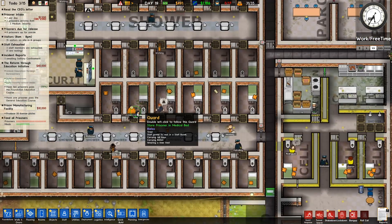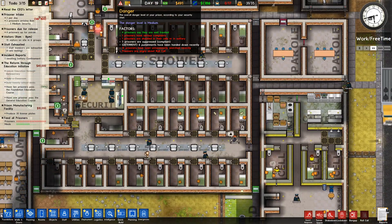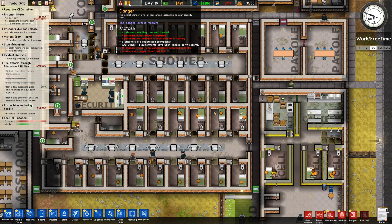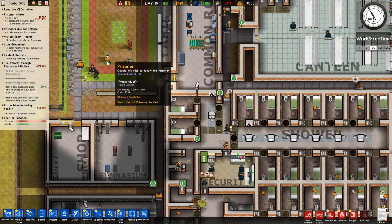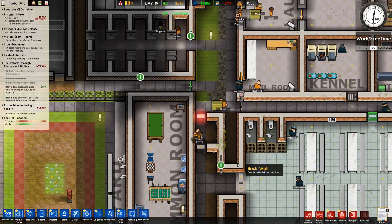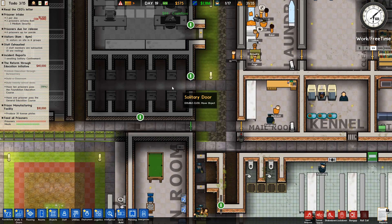Oh, he's had an overdose! Store prisoner in medical bed — give him the mail. Wow. Pigeon — I'm pretty sure Pigeon shouldn't still be here.